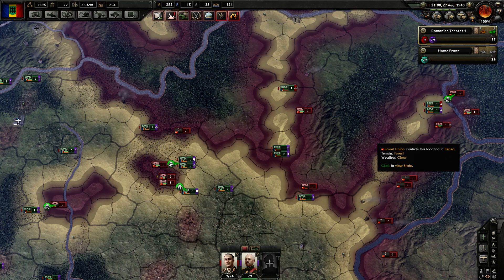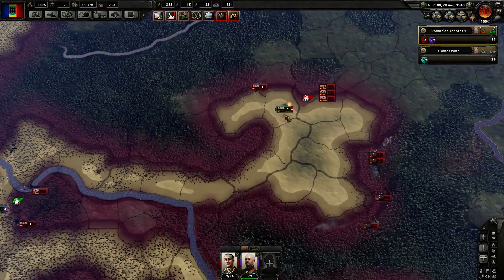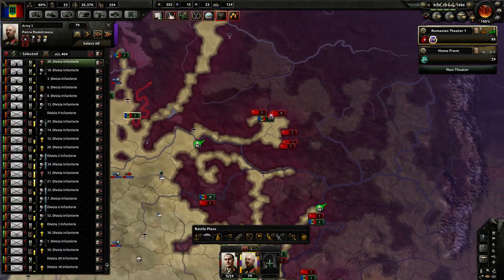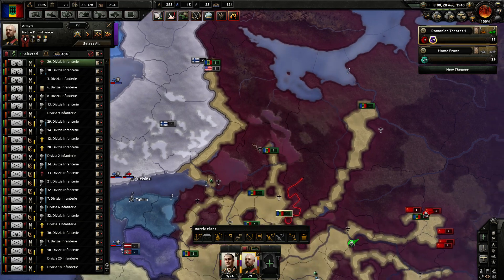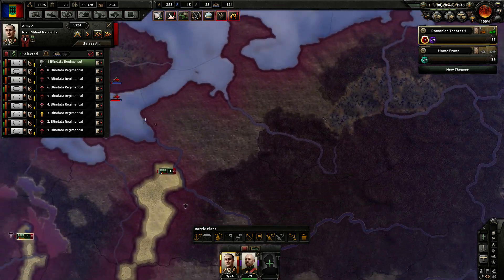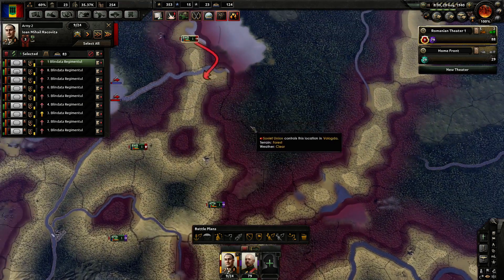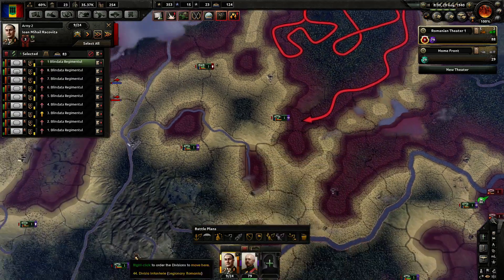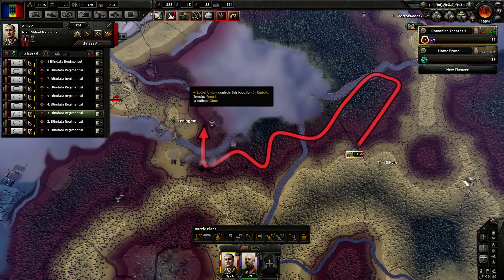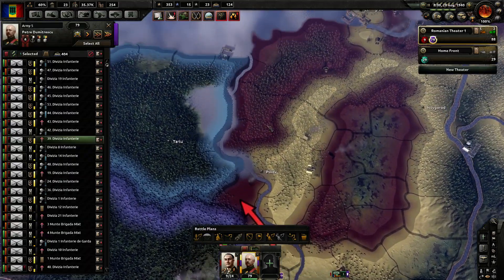That should be enough about that. Where were we? Those are basically divisions coming from China - I need to stop them from getting to Archangel, that's about it. You guys can go here and grab some of those territories. Go. You are actually simply moving here to grab it - pressing let go. And here we are.